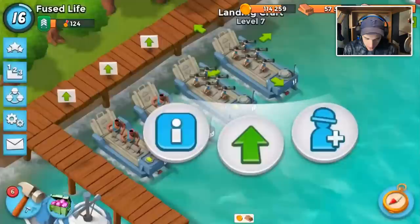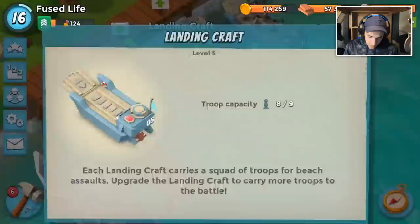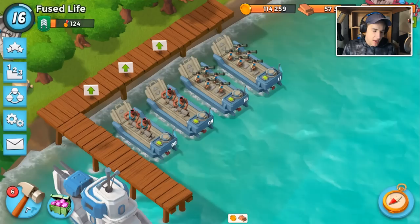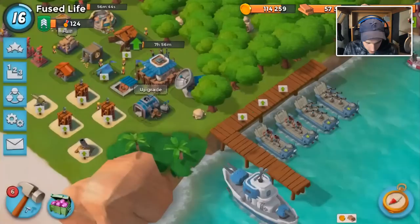As soon as our HQ is upgraded, we're going to try to get all of our landing crafts to level 8, so we can hold three heavies in every boat or six zookas in every boat — that's when it's going to start getting fun. I want to see when I unlock the next landing craft at level 9, so not this one but next time.